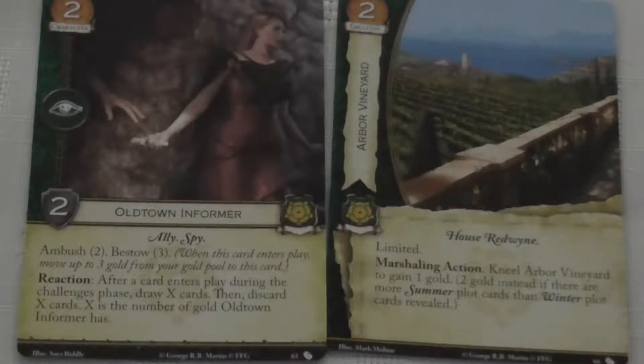After the Starks we have the Tyrell cards. The first one is the Old Town Informer, a two gold loyal character for the Tyrells. It has Strength 2 and Intrigue, which isn't bad. It has Ambush 2 so you can play it directly from your hand for two gold in the challenges phase, and Bestow 3, which means you can put three gold on it when you play it. The reaction: after a card enters play during the challenges phase, draw X cards then discard X cards. It's good for cycling through your deck, and if you think your opponent's going to trigger that a lot, playing it as an Ambush gets that ability straight away.